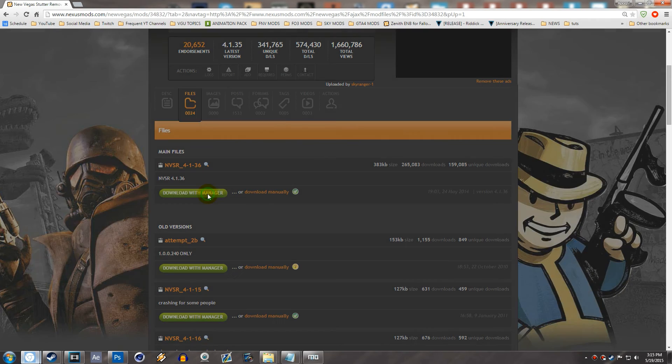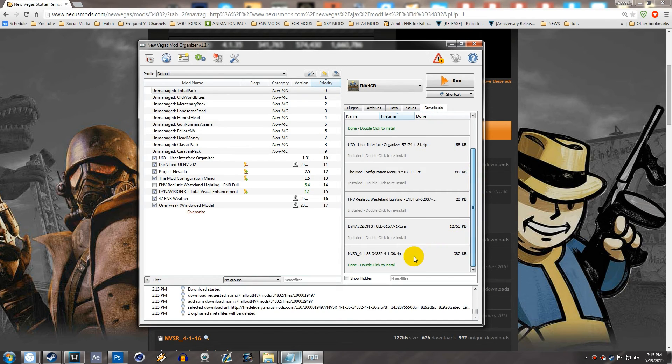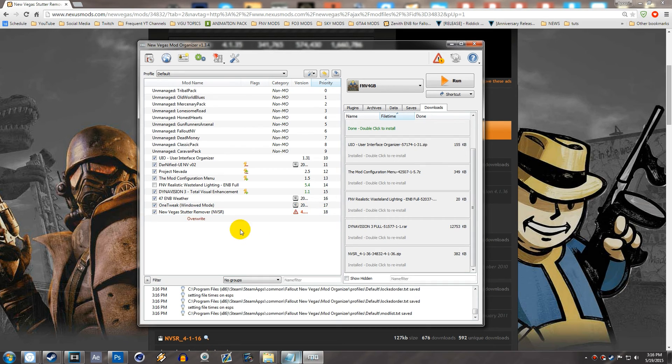All you have to do is hit Download with Manager, then open up Mod Organizer. This is the same steps for Nexus Mod Manager as well, so you can do the same thing there. One thing you'll need to do in Mod Organizer is fix up the directory — right-click and hit Set Data Directory on the data folder. You'll then see Data, NBSC, Plugins, Component DLLs, the newvegas.remover.dll, the .ini, and the .txt. That's it — you can rename it if you want; I'll just put NVSR. Hit OK and check it off, and you've got it installed.